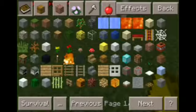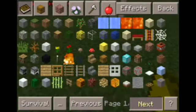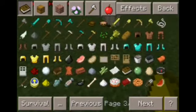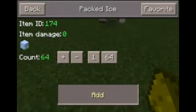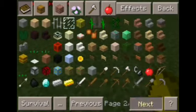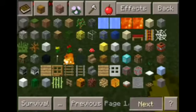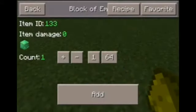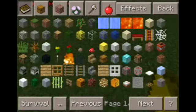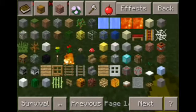You can also make different types of golems. We can make a dirt golem, an ice golem, a lapis golem, a resistant golem, an emerald golem, and a glass golem.